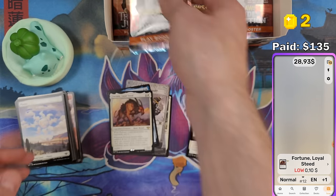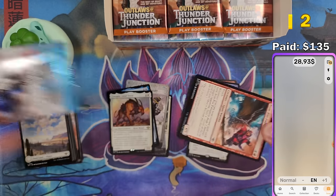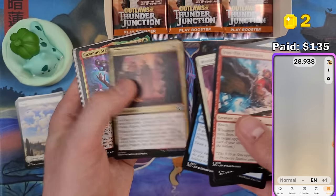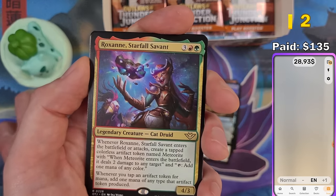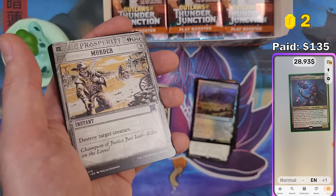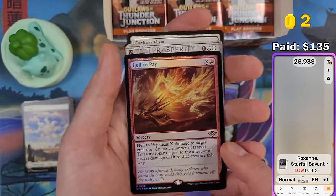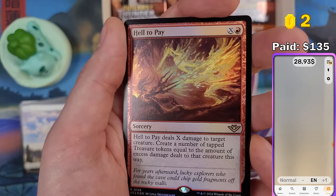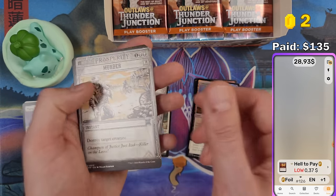Let me finish explaining the giveaway. The more coins collected in the video, the more coins you can claim by leaving a comment. You claim coins by leaving a comment under the video. Coins stay in your wallet no matter what — even if you don't win, you keep them for the next giveaway. Roxanne Starfall7 — 14 cents. We had some lucky packs and now we're back to getting bulk. Held to Pay has cool artwork, but also worth nothing.